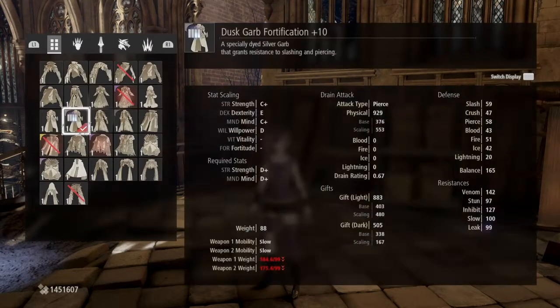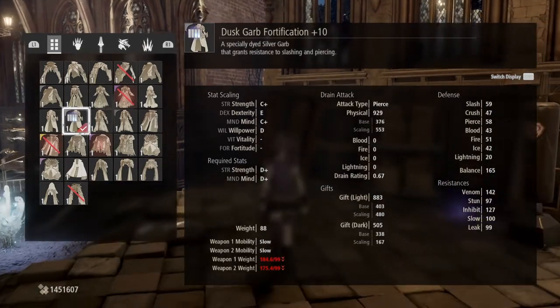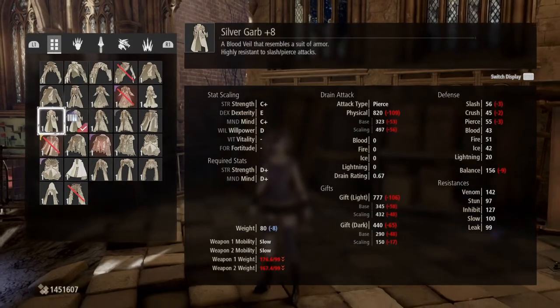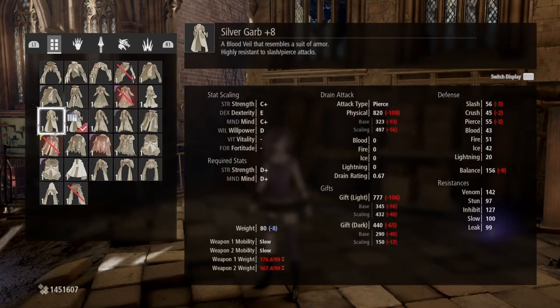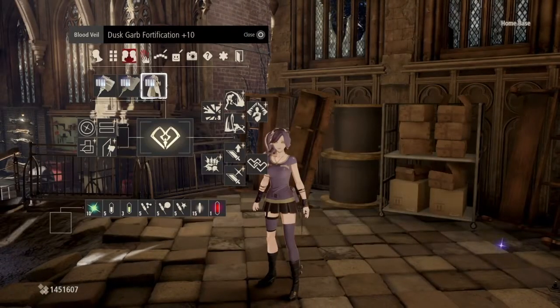Dusk Garb Fortification Plus 10. Really nice defenses all across the board. Good mind and strength scaling for the blood coat I am using, and it just looks very fashionable. Of course, there's the silver garb it comes with, but I got the Dusk Garb for color matching.